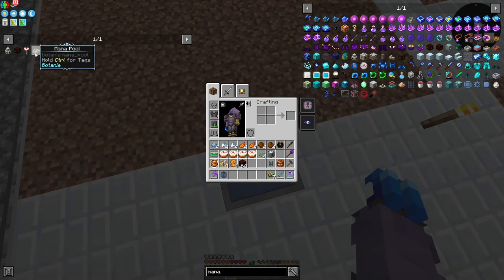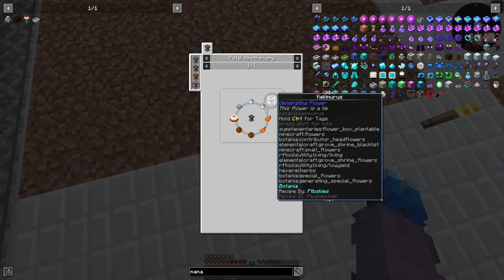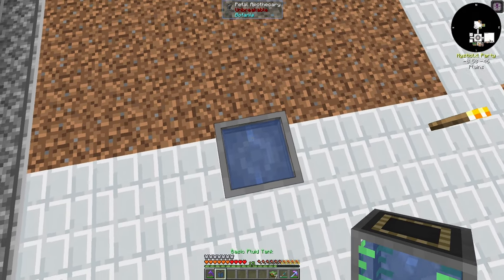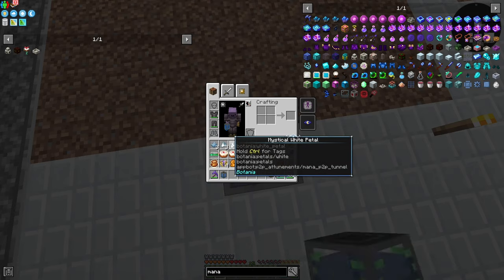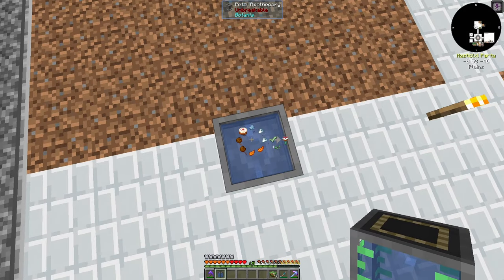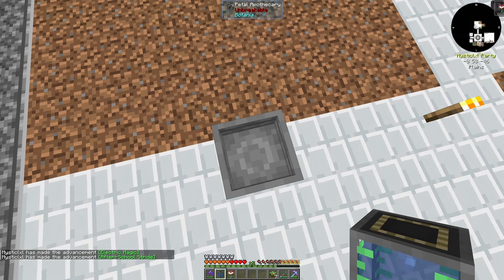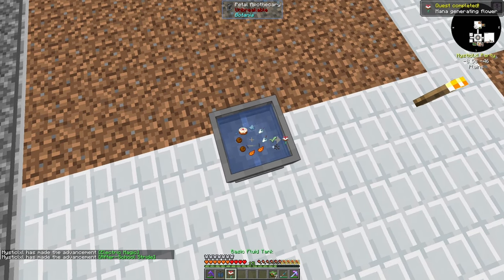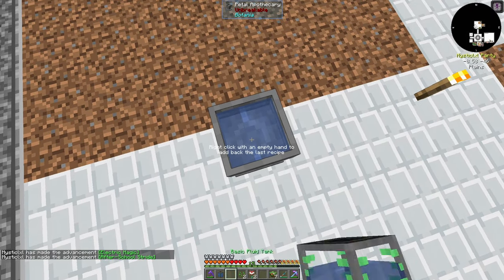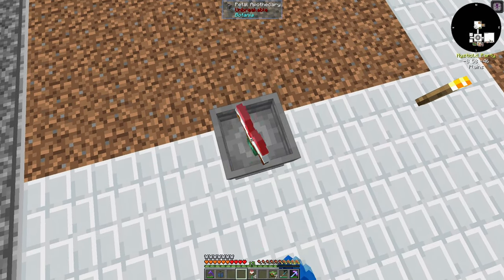Now that we have our cakes, we can make ourselves our kekimoras — this is how we're going to generate all of our mana. Basically, you feed them cakes placed on the ground and they eat them. To craft one, you place soul powder, two white petals, two orange petals, two brown petals, a cake, then toss your seed in and you automatically get a kekimoras. We'll repeat the process three more times and have ourselves four cake flowers to fill our mana buffers.